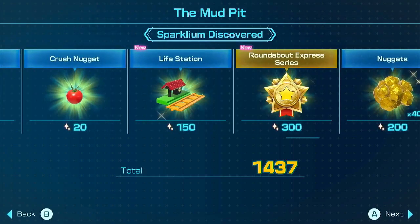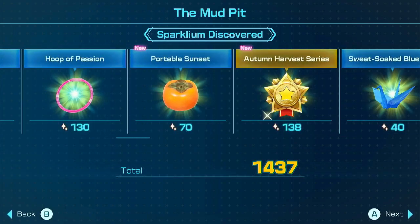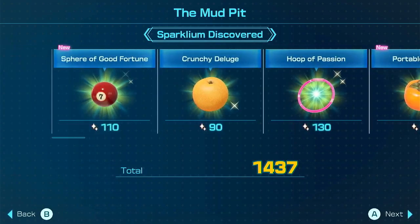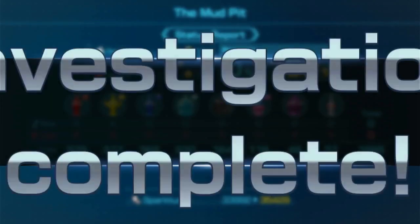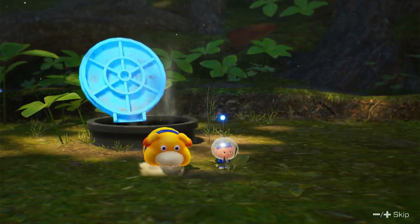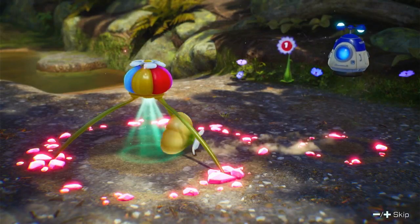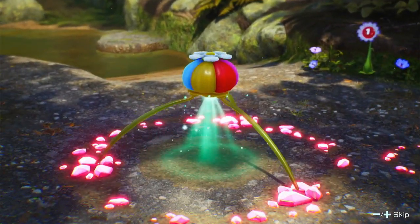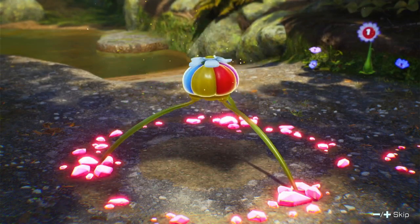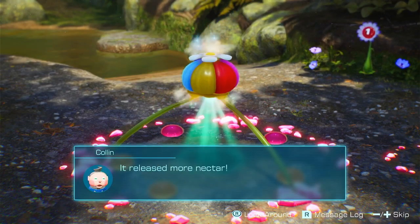Roundabout Express series — Life Station. Autumn Harvest series — Portable Sunset. Good one, another classic I'm pretty sure. Sphere of Good Fortune. No Pikmin lost. Got the Flaloc — going to collect from it. Guess we don't have anywhere else to go there, so release more nectar. This must be how it processes nutrients from the extra Flaloc.